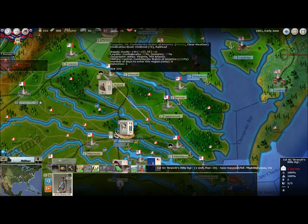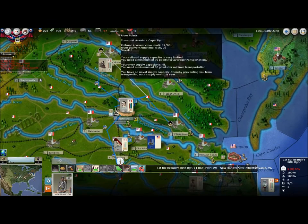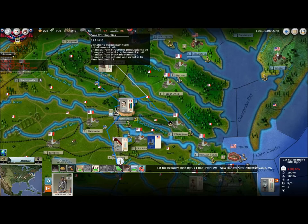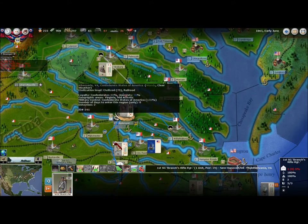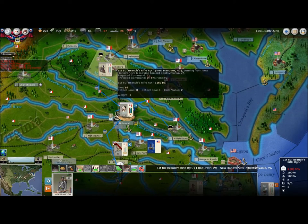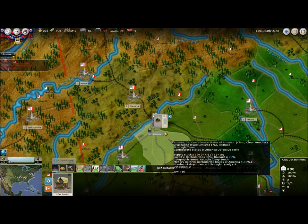Even though my rail capacity is low, moving one regiment won't hamper it much and I'll be able to increase it soon. The little train and boat symbols show my rail and river capacity — the red numbers mean I don't have enough currently. That item there is my war supply, manpower, and money.